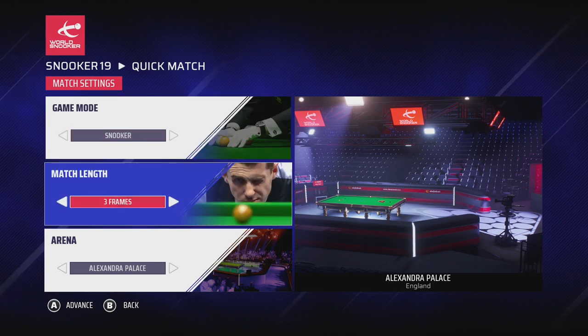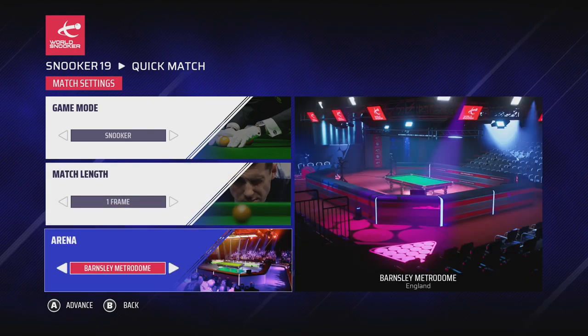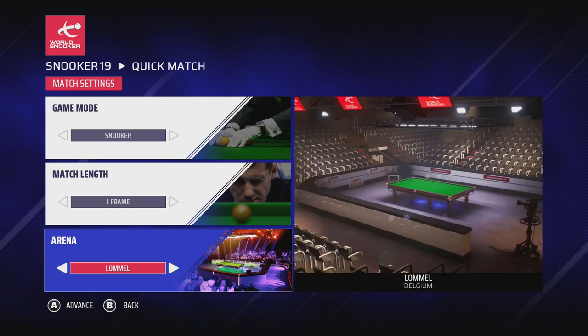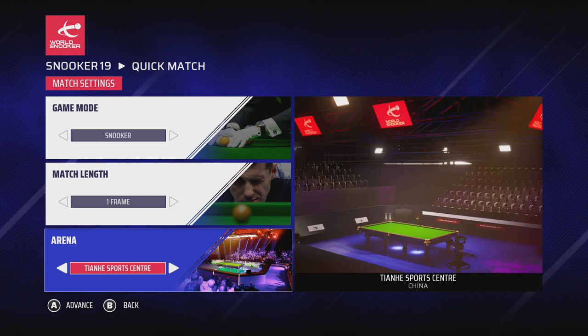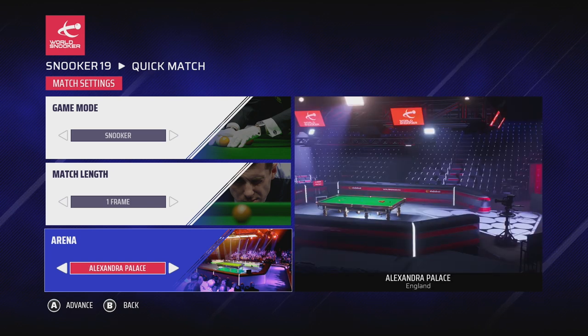As you would expect, you can adjust the match length in frames, allowing you to customize from short quick-fire matches to real marathons if you're so inclined. The World Snooker license gives us the real-world arenas that feature on the World Snooker circuit, including a wide range of international venues — the iconic Alexandra Palace where the Masters are held, and of course the Crucible Theatre in Sheffield where the World Championships take place.